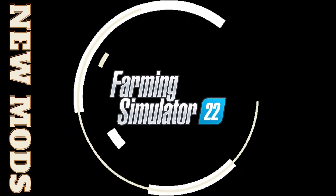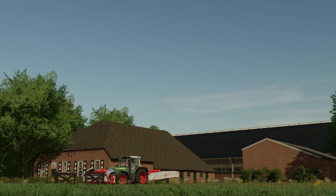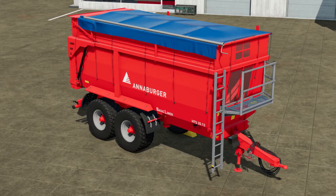Welcome back to the channel. Today we've got some new mods and updates. We've got the Old Farm Package by DMI20MM Normandy - in the changelog it's got changed occluder names, added farmhouse O3 and shed O2. Then we've got the Annieberger HTS 20.12 by Vertex Design with fixed decals UV, fixed hub clipping, fixed model issue and added AI support.